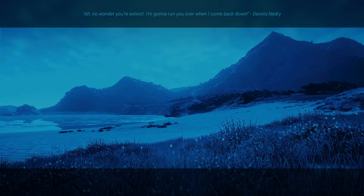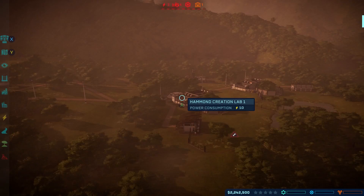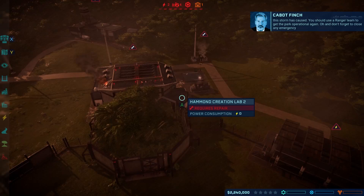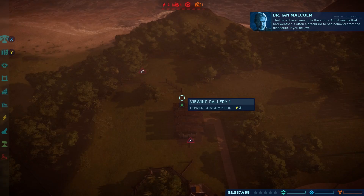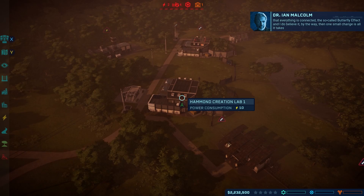As if prehistoric creatures weren't enough to contend with, on this next island — Isla Muerta — you may have some meteorological events: storms, extreme weather, that kind of thing from time to time. The weather on this island can be a little temperamental. First thing you're going to want to do is fix any damage the storm has caused. Use a ranger team to get the park operational again. And don't forget to close any emergency shelters when it's safe — guests won't spend their hard-earned dollars huddled in a bunker underground. Bad weather is often a precursor to bad behavior from the dinosaurs. If you believe in the butterfly effect — and I do — then one small change creates a series of toppling dominoes leading to rampaging dinosaurs. And they don't make a butterfly net big enough to stop them.